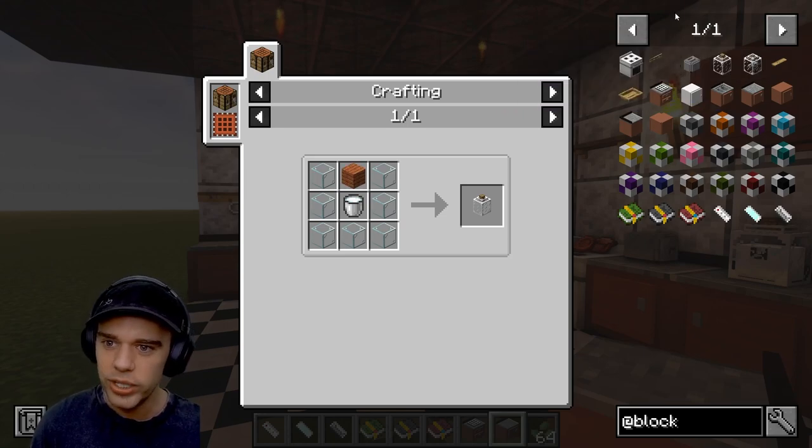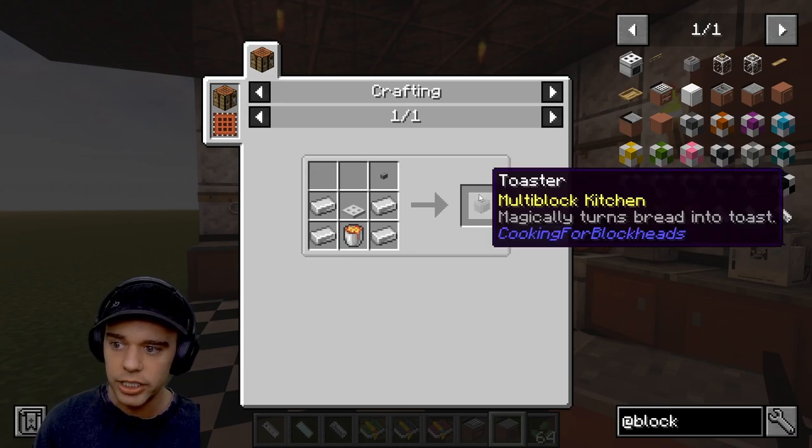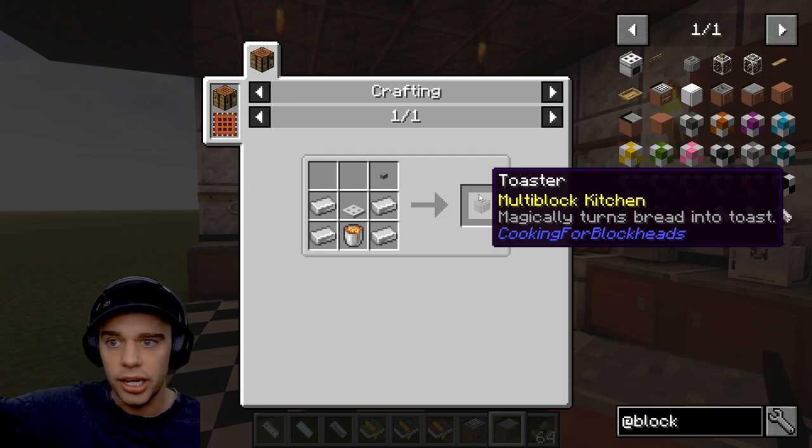Then we have the toaster, which you can use to make toast. You don't physically put the bread into the toaster - what you do is use it from the cooking table.